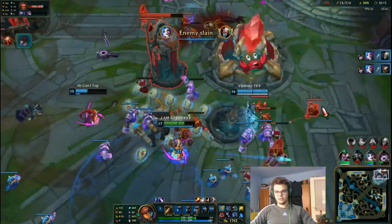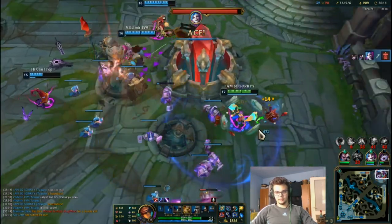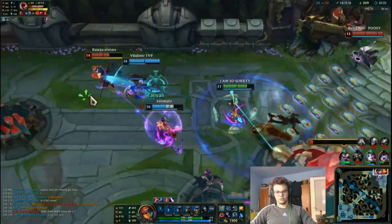She went full insane. This is how you play with Archangel's Staff. I did make some mistakes — I did that engage onto Kog'Maw where I failed; I'm so used to GLP that's why I played like that. But we still got the kill because of flash and because of how far ahead I was.